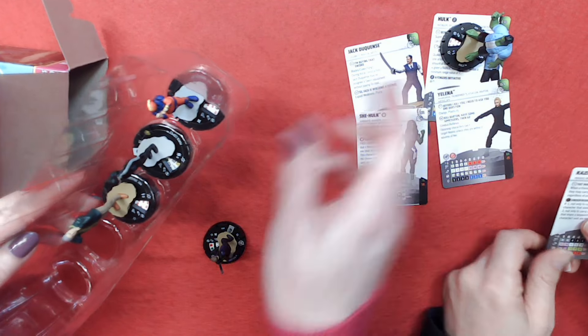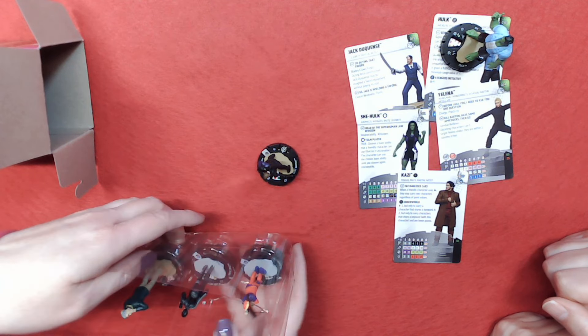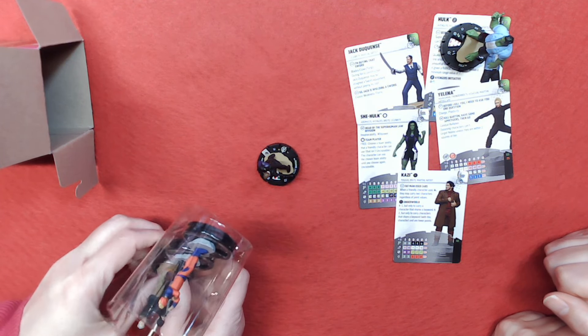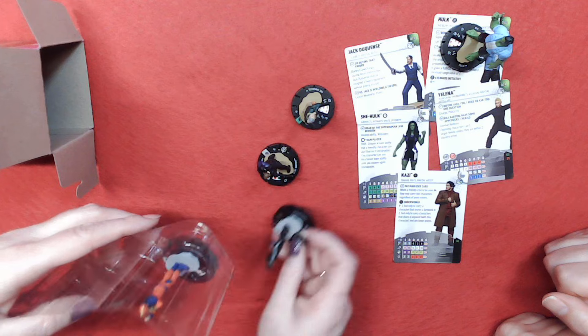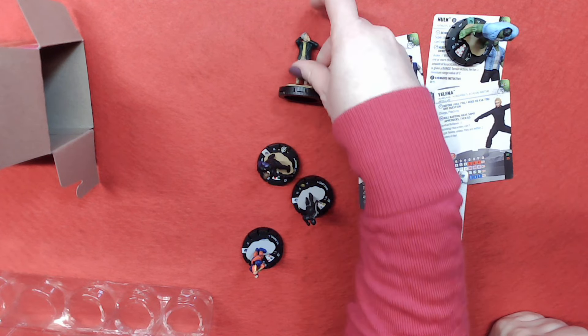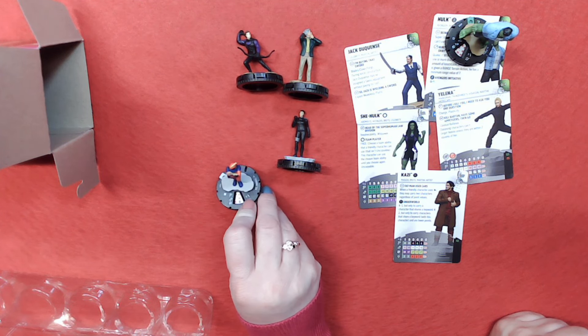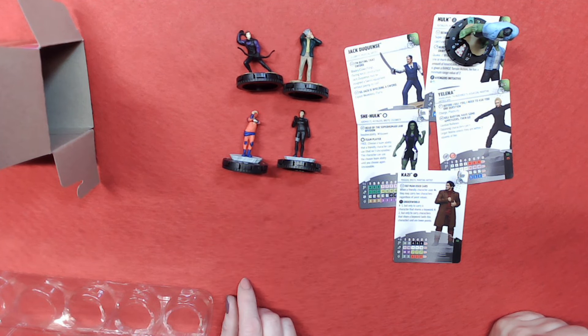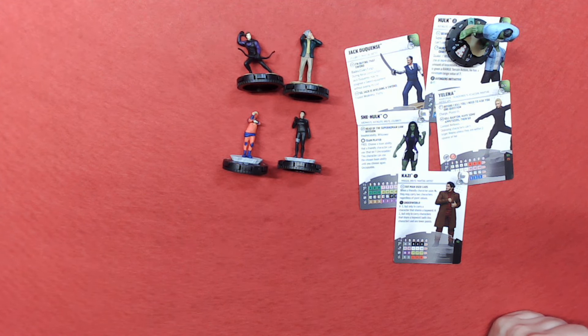They discover a significant mix-up: the booster contains a She-Hulk figure with no card, plus a Yelena and a Kazi card without matching figures. The cards and dials don't match. They note that someone online previously received a Moon Knight chase theme booster with no cards at all. Since all the dials are on HC Units, they can work around the mismatch.